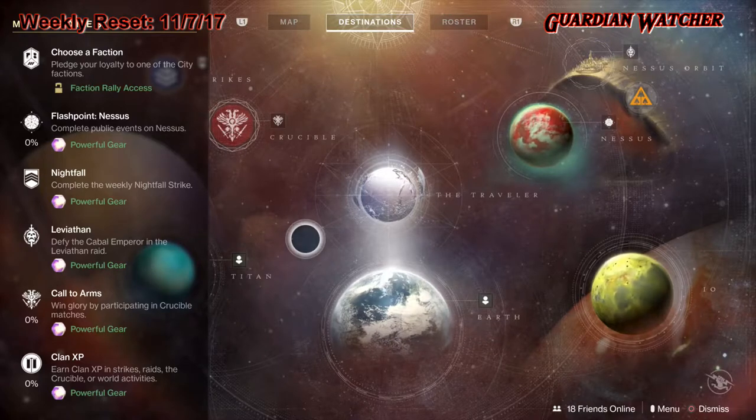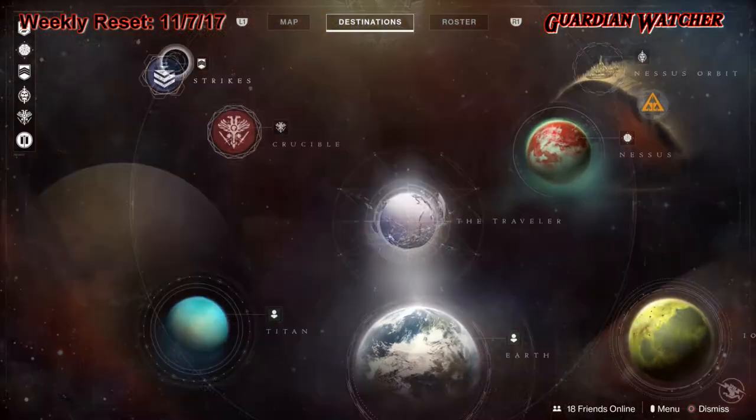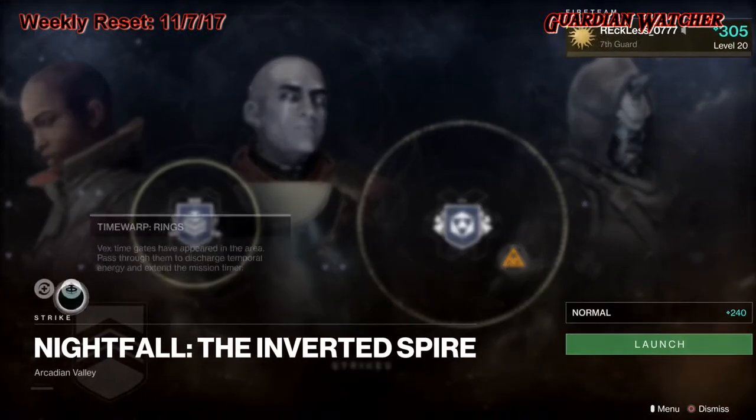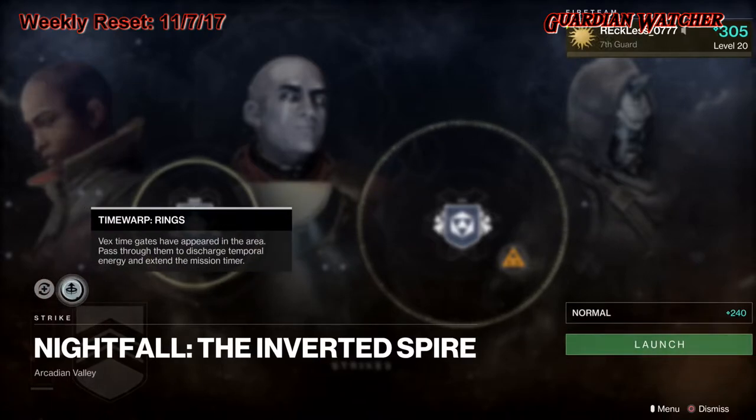Going to the Nightfall — this week's is the Inverted Spire. The modifiers are Momentum, where health and shield regeneration are disabled while standing still, so sprint to regenerate more quickly. The second modifier is Time Warp: Rings — Vex time gates have appeared in the area; pass through them to discharge temporal energy and extend the mission timer. We have 11 minutes and 58 seconds to complete it.